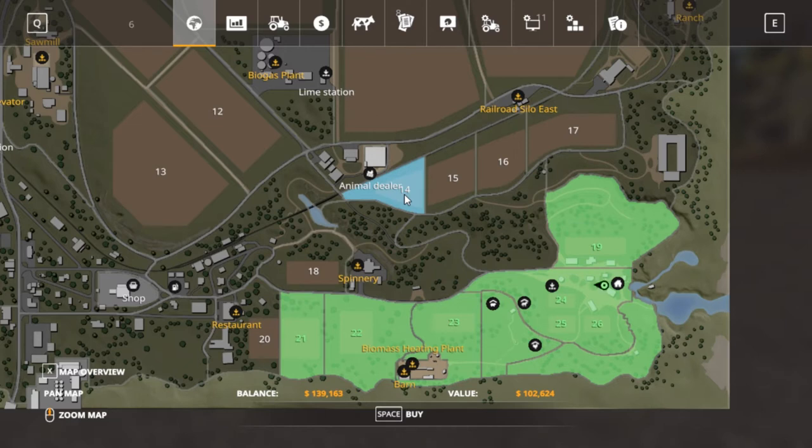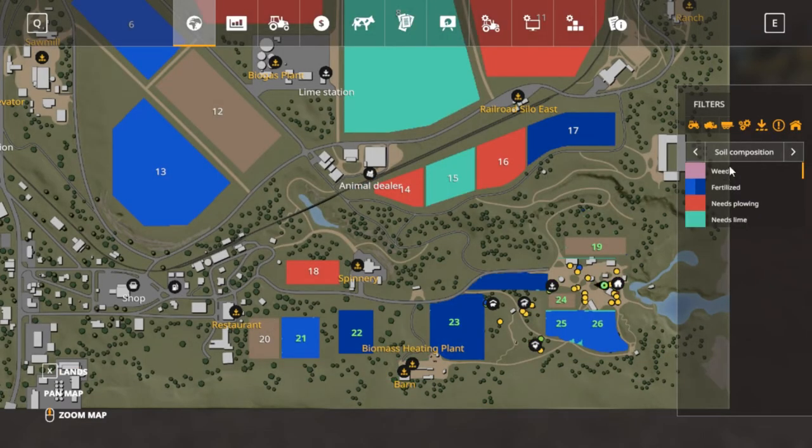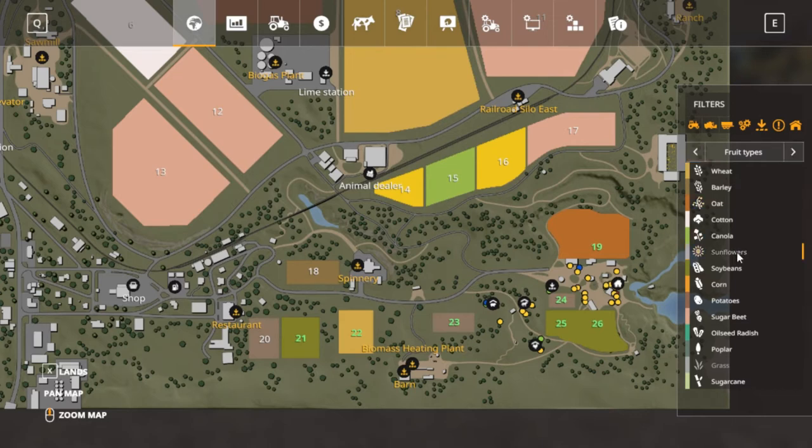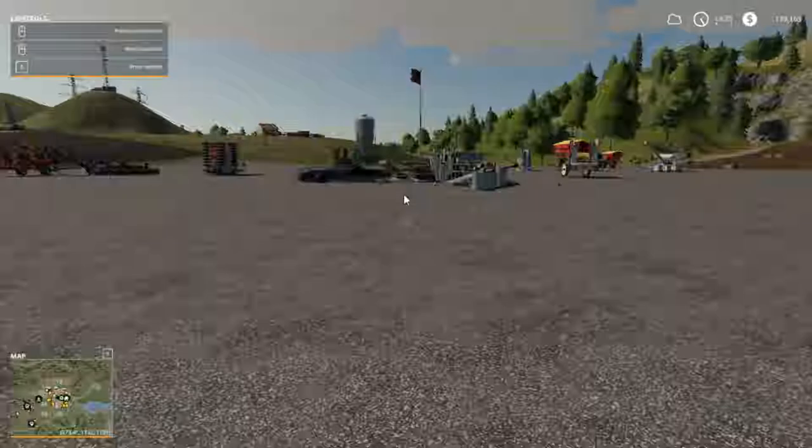What do y'all think — buy another one? That's gonna be the cheapest field we can get. Let's see what's on it — I know it needs to be plowed. So it doesn't need lime. It's growing — sunflowers! We do not have a header for sunflowers, so we're gonna have to wait a little bit. We might wait and go ahead and get some other stuff.